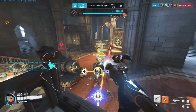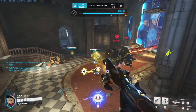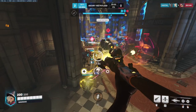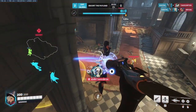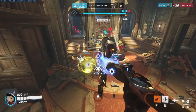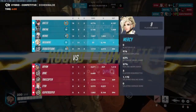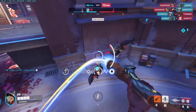All of her abilities in general allow her to duo off-angle incredibly well, easily providing a strong off-angle poke that is easy to escape or peel for other support characters or other squishies. Her ultimate allows her to pump out massive damage and healing stats, especially strong in tempo situations, which allows her to turn the tide of a fight, or even allow her to go for a more risky resurrect due to her increased healing and movement.